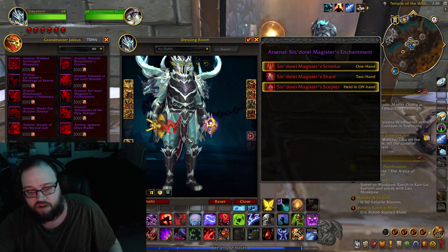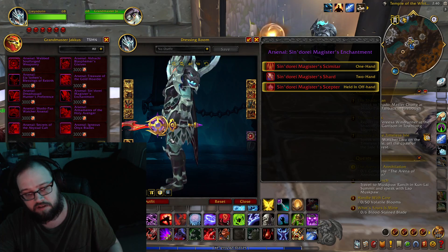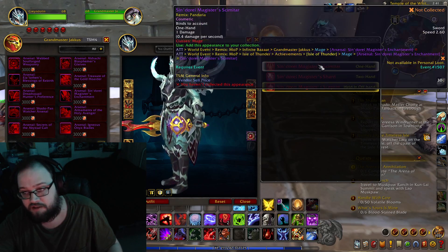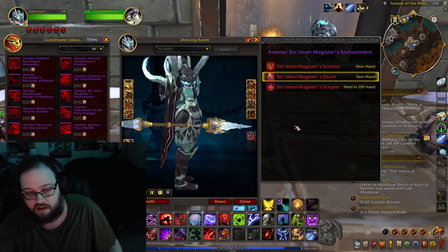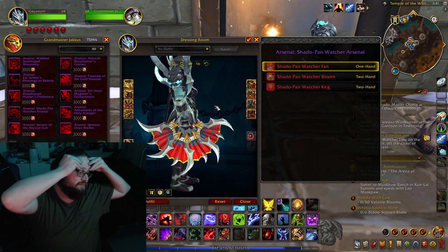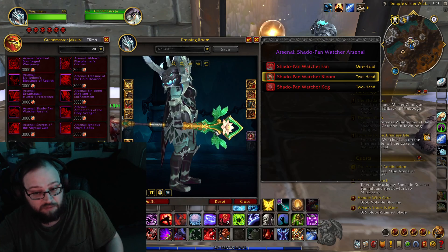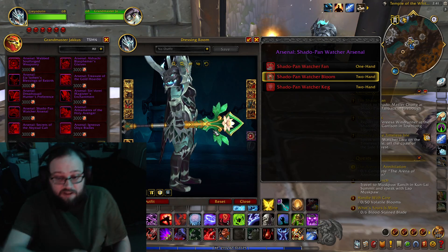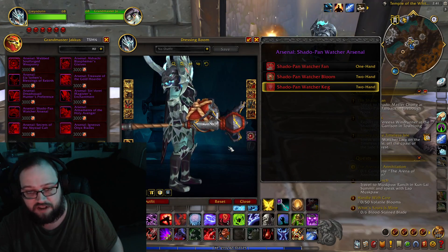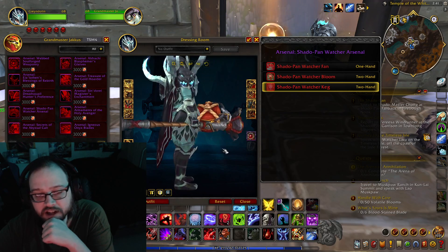Now let's look at Mage. I really like the Red Dragon Sword — that's going to be one of my favorites. The Arcanist Scepter is alright. The Mage set is alright. Now the Monk — oh my god, yeah, it's going to be Monk. Monk is winning. It's not the Cherry Blossom pink version, but it's the Jade one and I like it. And then the Keg — I wonder if this sits on your shoulder like the Artifact Appearance.